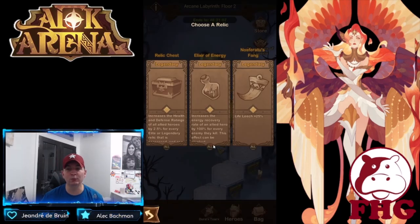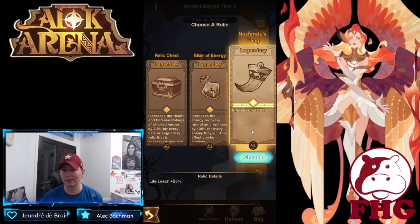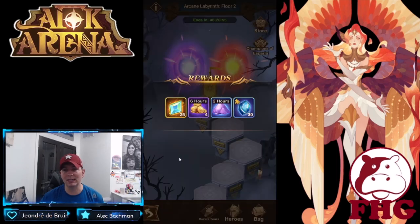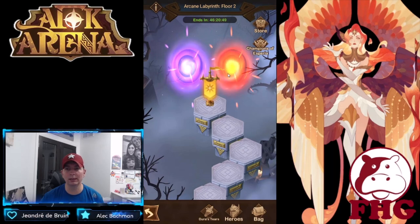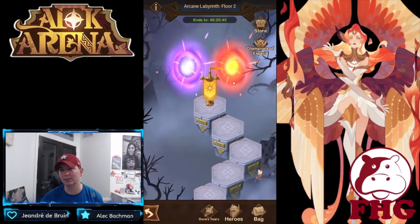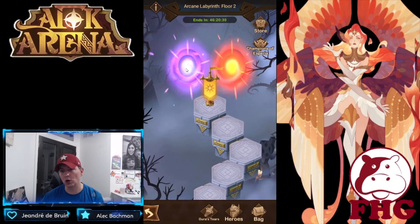Finishing the second floor — picking up health and defense, the elixir is good since enemies die out. Now you have to make a decision: if you're doing well, the hard mode is the way to go because you fight a boss. If you just unlocked hard mode in the regular Arcane Labyrinth, I would definitely go the easy mode for the first couple days before moving to hard mode, which looks pretty dangerous.